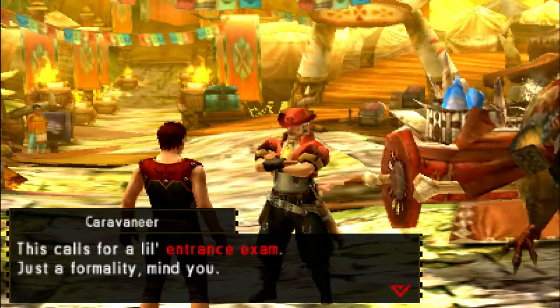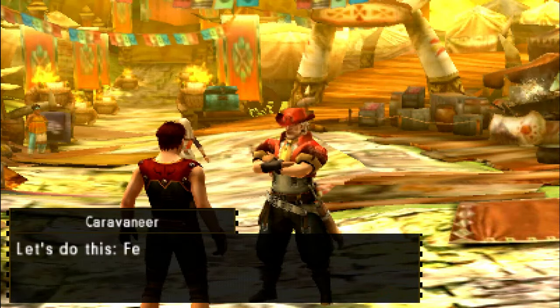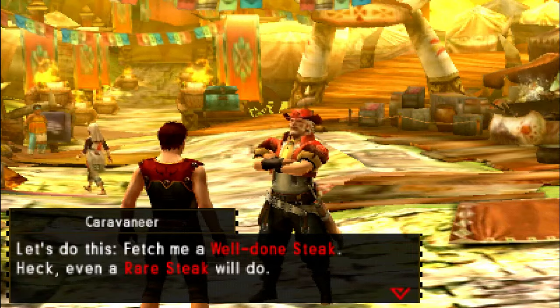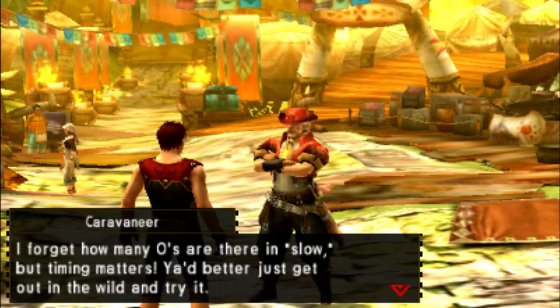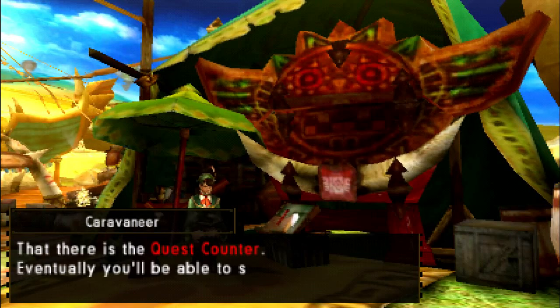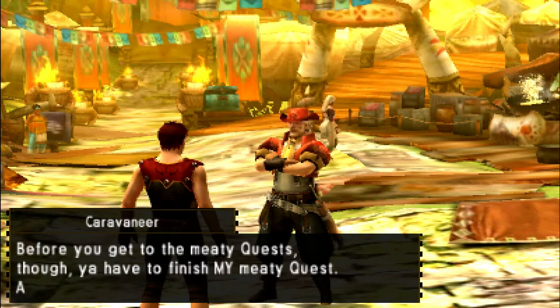So his first exam is to make him a well done steak, I believe from memory. Yeah — 'fetch me a well done steak. Even a rare steak would do.' I know how to make well done steaks, thanks very much. Yeah, so that's the guild sweetheart — I don't think that'll be her name. I guess we'll find out.